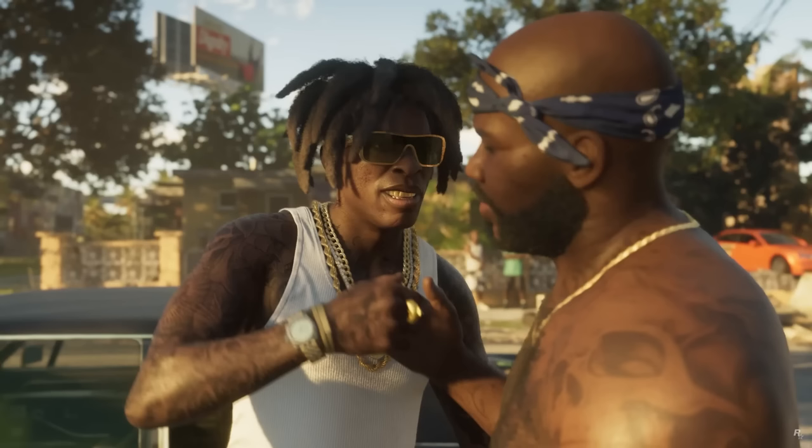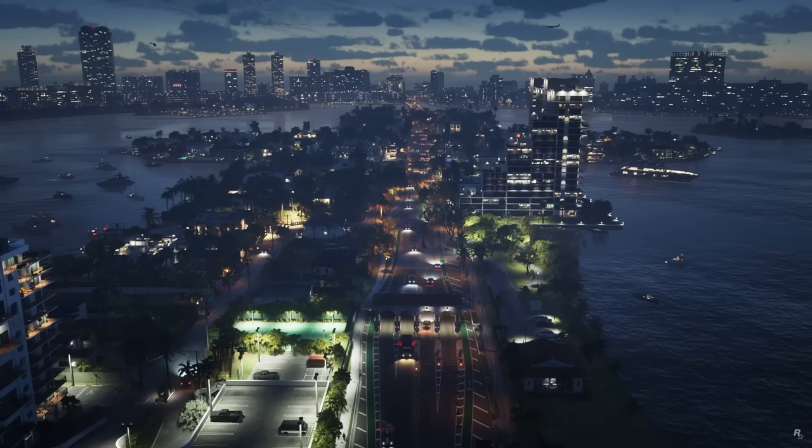Two characters here interacting with each other — the fact that they get a really close-up shot makes me believe they'll be important to the story. We get a night shot of part of the Vice City skyline, which looks incredible. We've got yachts making an appearance again — a lot of them — so you'll probably be able to buy yachts. Tennis will also be returning, and side activities like sports will be coming back.